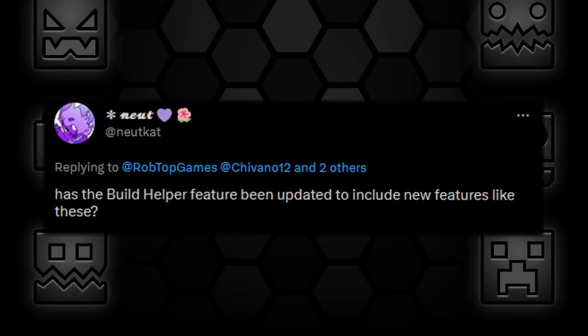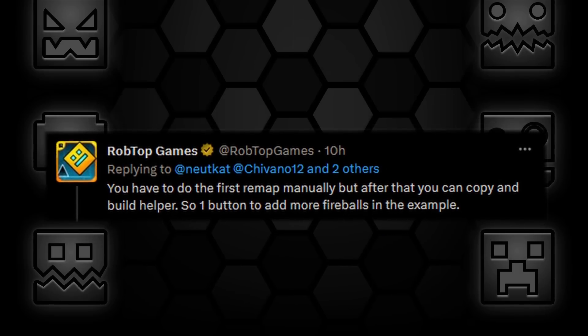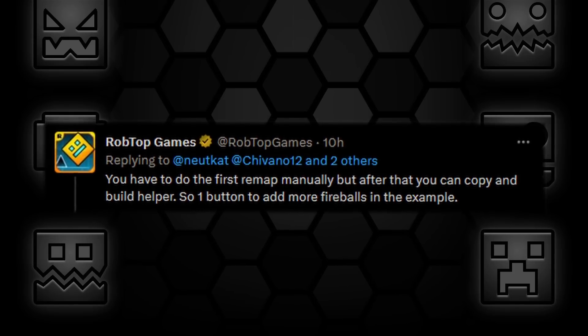Nudecat was asking if the build helper feature had been updated to include new features like these. Robtop said that you have to do the first remap manually, but after that you can copy and use build helper — so just one button to add more fireballs in the example.